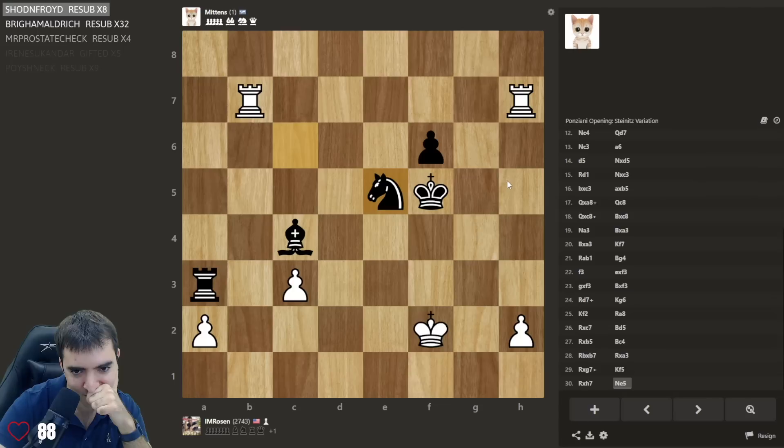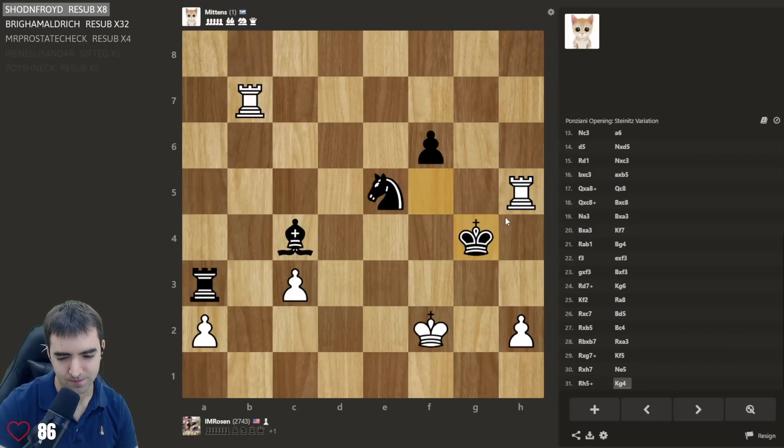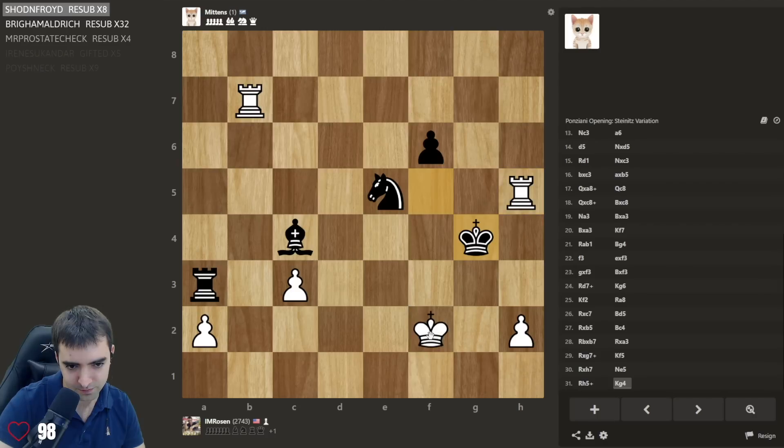How do I do this? Rook h5, king g4, maybe rook h6 — I gotta try it, starting with the check. Now if I could sack the rook and then defend the endgame. Wait, do I have takes and rook b4? Is it giving me a draw? Wait a minute — rook e5. It's the same idea as the other line: rook e5, rook b4. No, there's rook c3. Oh it's so close. Wait, rook c3 — yeah it's losing for me.